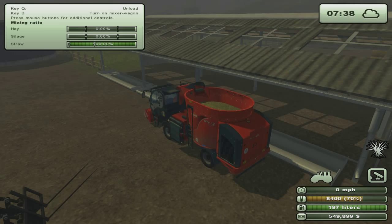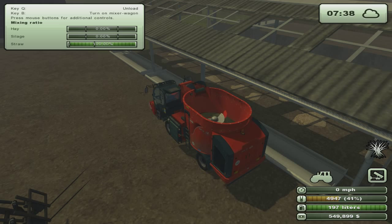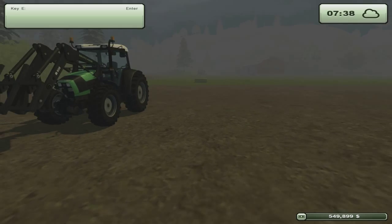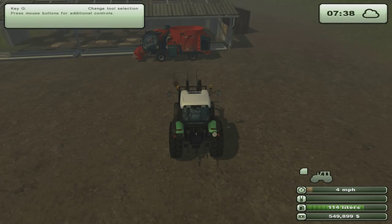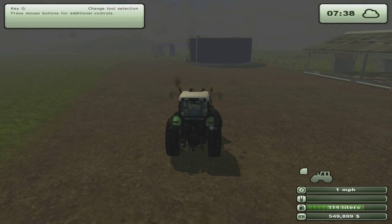It's going to let us do it. So we're going to hit the Q button - see? It puts their bedding in there. So we're going to jump out. Now we need to make a mixed ration - we need one bale of hay, one bale of straw, and then we'll fill the remainder up with the silage over there, and that makes the mixed ration.